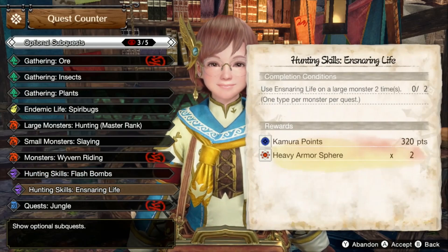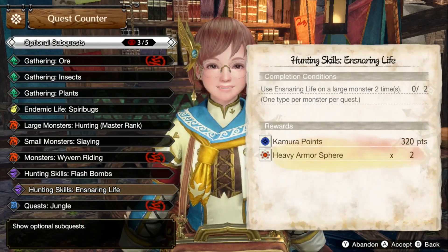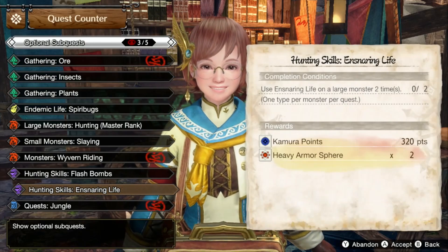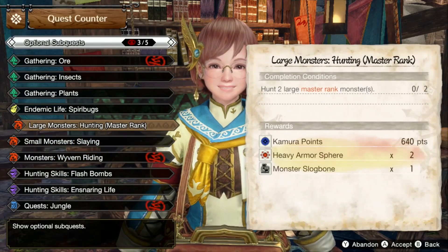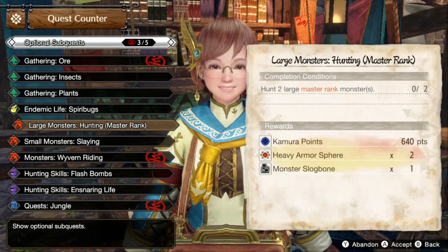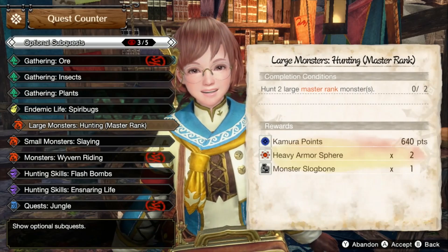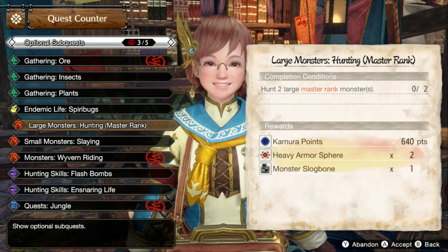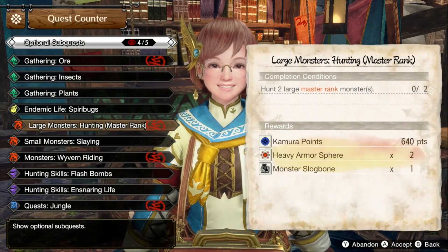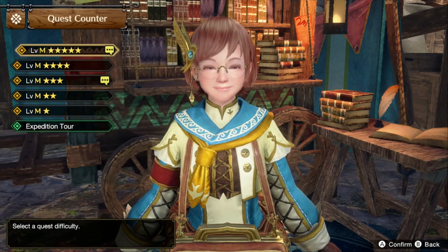What we've got going on here is we can do a hunting skill for flash bomb or hunting skill for ensnaring life - using ensnaring life on a large monster two times, or one type per monster per quest. I want to keep going with another large monster quest for this actual sub quest called Hunting in Master Rank. I think we do need to get it two times.